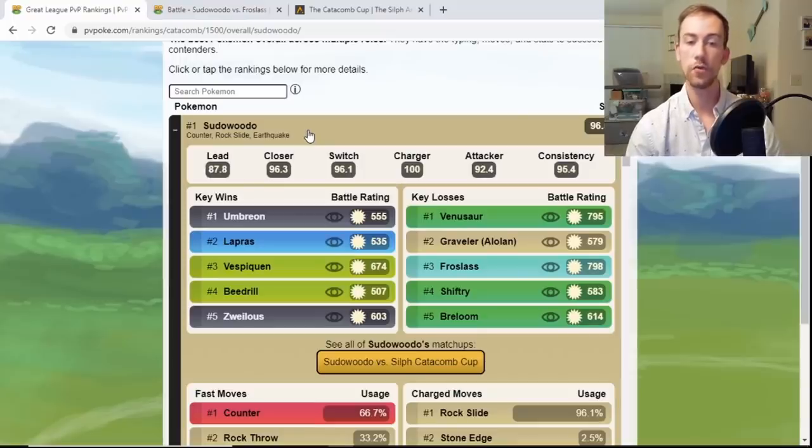Counter hits super effective on Rock types and Ice types, which is really great, as well as hitting super effective on Dark types. Anything with a Fighting fast move is going to have a lot of play in this cup. Rock Slide gives you STAB, and Earthquake is a nice nuke to threaten opposing Sudowoodos.